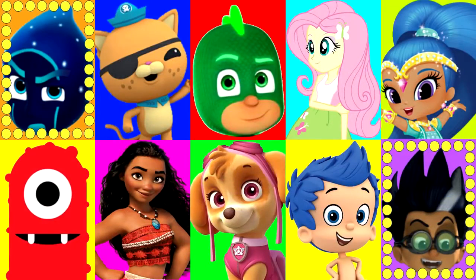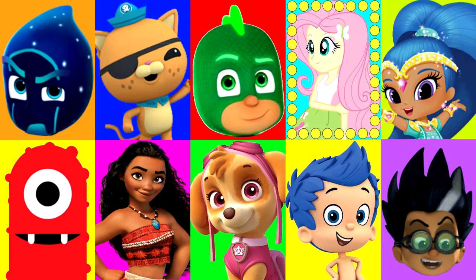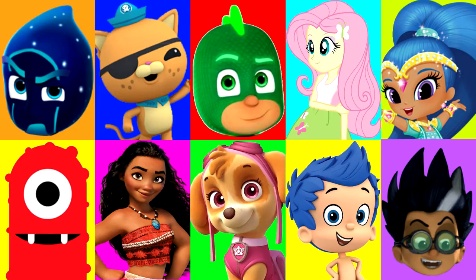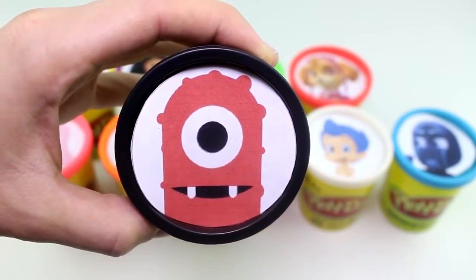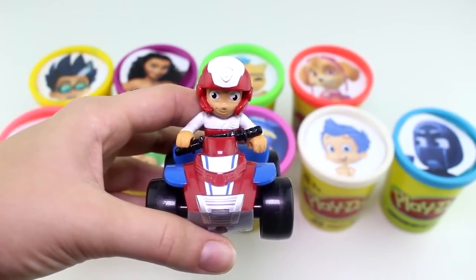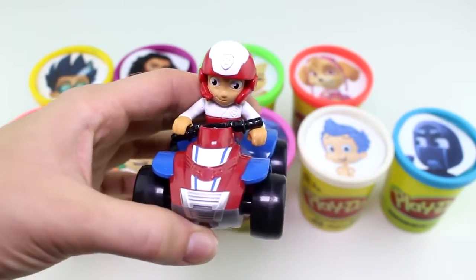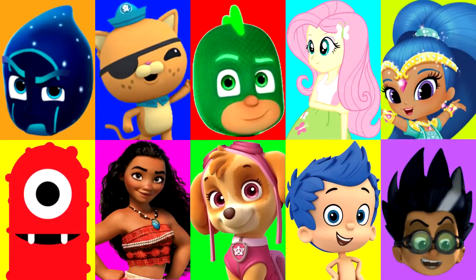Alright, let's see which character we'll land on first. Maybe Shine. Let's find out. Around and around it goes — it's going so fast. And stop. It landed on Muno from Yo Gabba Gabba. He has the black Play-Doh Cup. Let's see what surprise he has for us. And look who we have — it's Ryder from Paw Patrol. He looks like he's on a mission to go help save the city, along with his friends, the Paw Patrol pups.